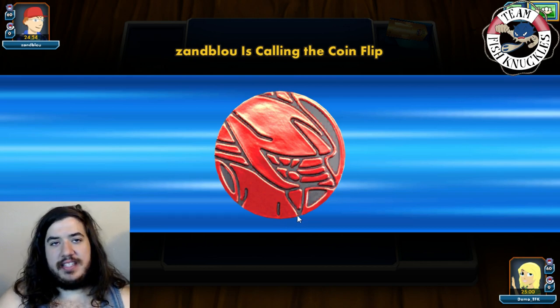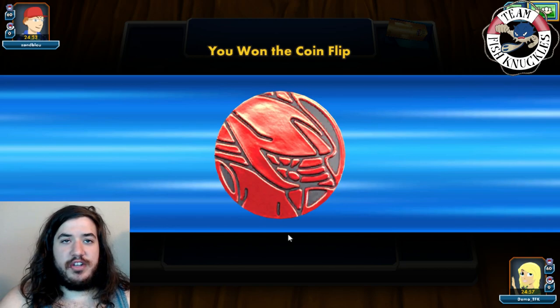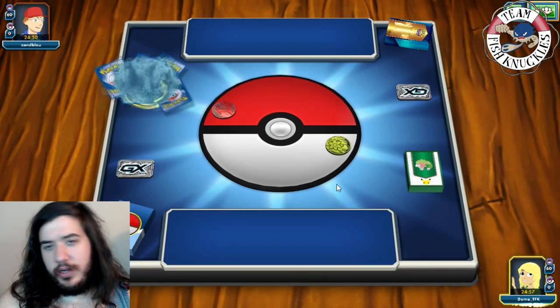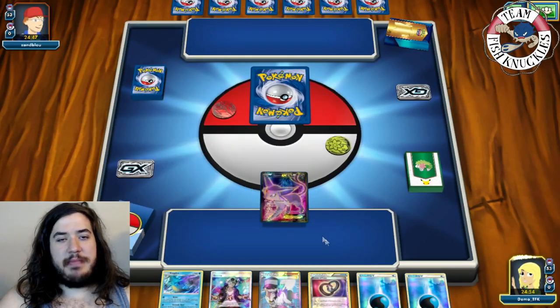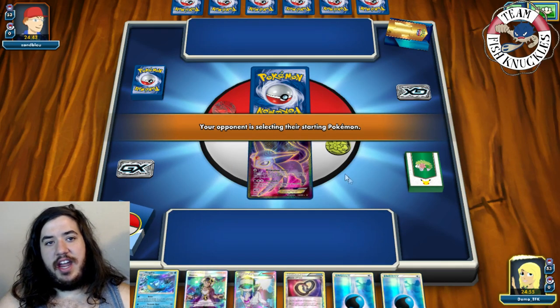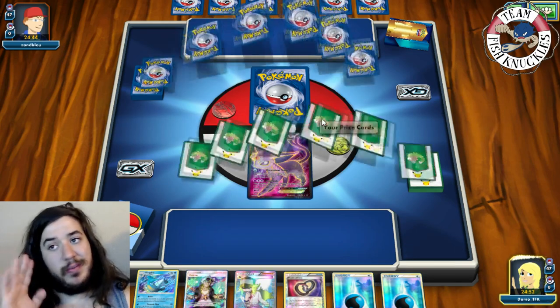With Tapu Bulu, they have to discard energies — but wait, I think we are weak to Grass. Yeah this is probably a terrible matchup. Bulu is just going to hit for weakness without discarding energies, and I don't know how we're going to deal with this. We start with the Espeon, which makes it even harder.